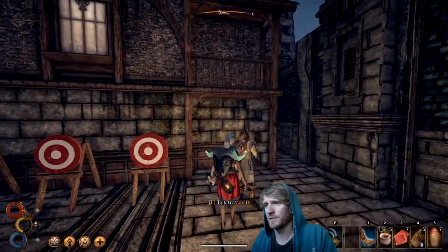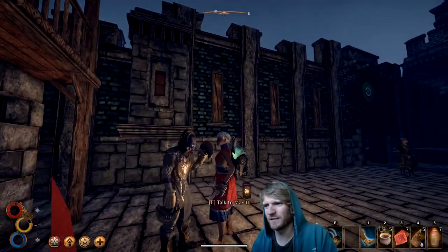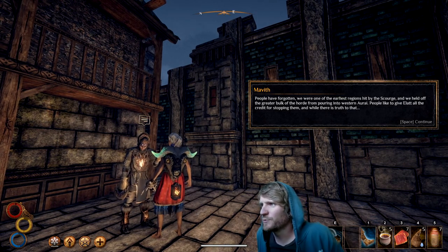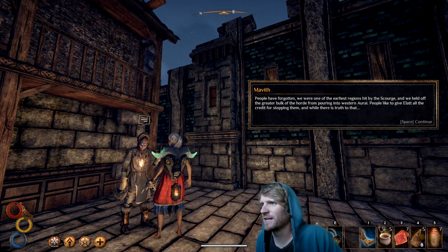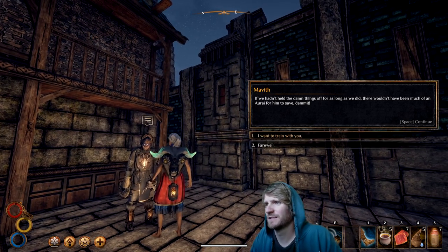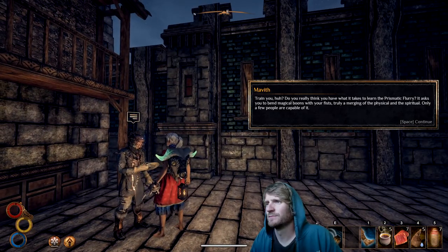Now we're going to talk to this person here — Maveth. Look at those fist weapons — the marble fist. Look at that gear, I think he's a wolf medic. Wolf plate helm. He says: 'People have forgotten we were one of the earliest regions hit by the scourge. We held off the greater bulk of the horde from pouring into western Orai. People give a lot of credit for stopping them — while there's truth to that, if we hadn't held the things off for as long as we did, there wouldn't have been much of an Orai for him to save.'